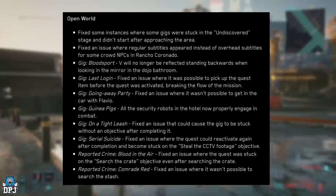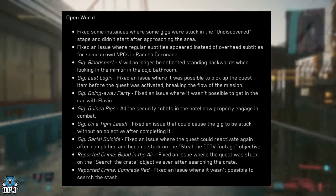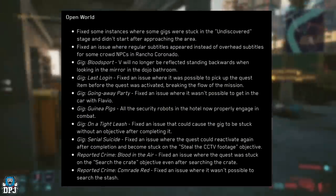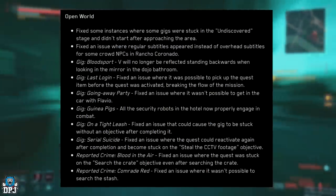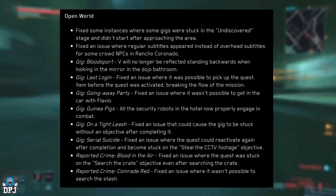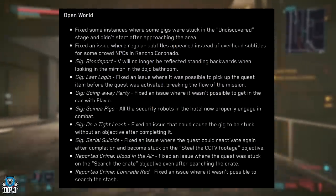Gig, Last Login: fixed an issue where it was possible to pick up the quest item before the quest was activated, breaking the flow of the mission. Gig, Gone Away Party: fixed an issue where it wasn't possible to get in the car with Flavio. Gig, Guinea Pigs: all the security robots in the hotel now properly engage in combat.